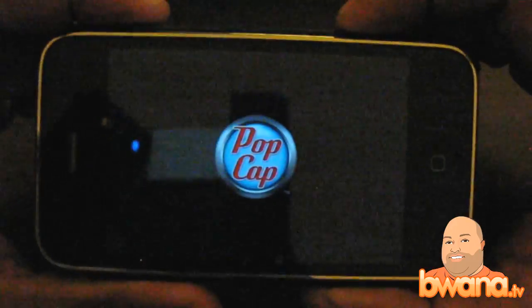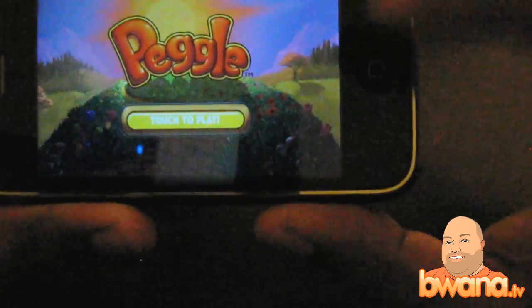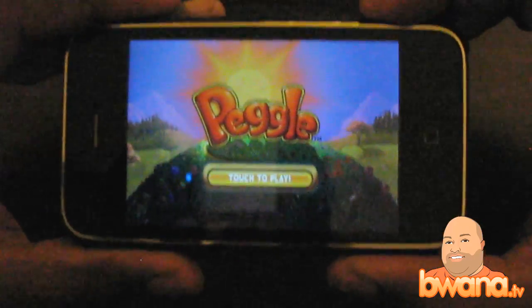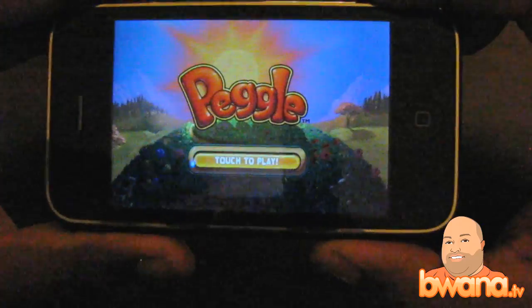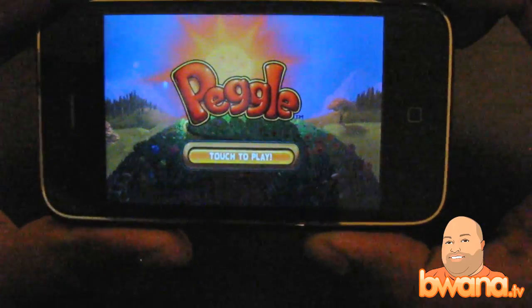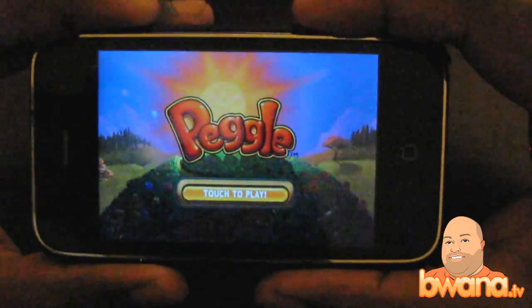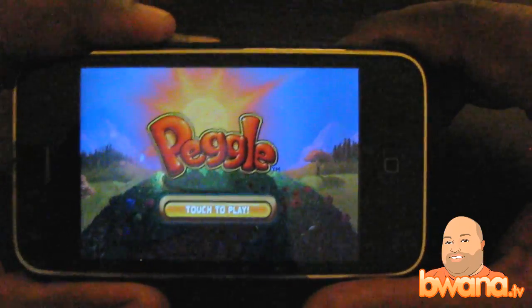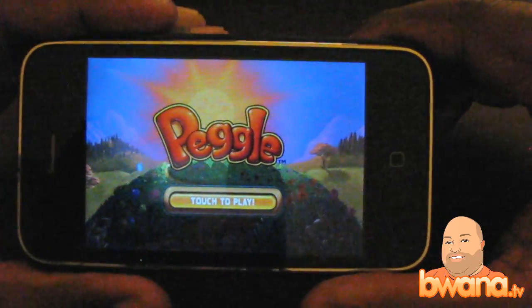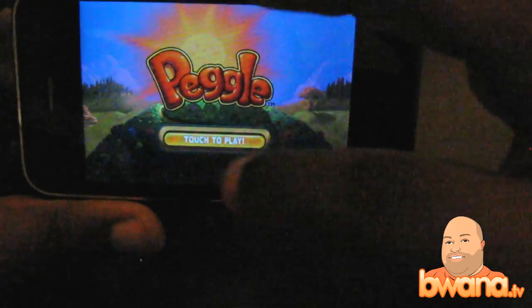Let's launch it here. It's by PopCap Games and it's got a very cute startup with music and some witty sayings. I'm kind of sad that the iPhone 3GS is so fast — on the older iPhone the startup was about 5 to 10 seconds and you got to read a lot of funny messages, but on the 3GS it launches in like 2 or 3 seconds and you can't see the messages. I guess that's the price to pay for speed. This is the Peggle launch — you have a sunrise and a touch to play.